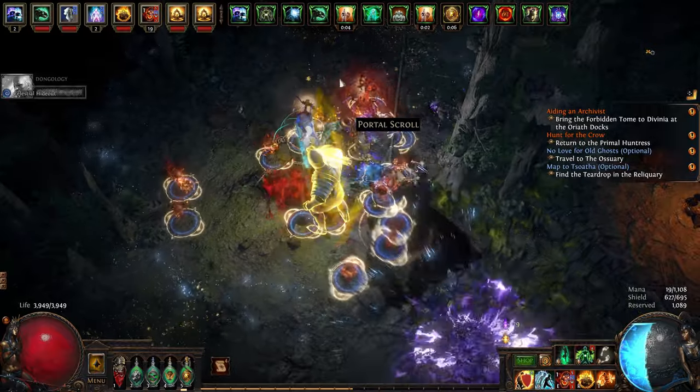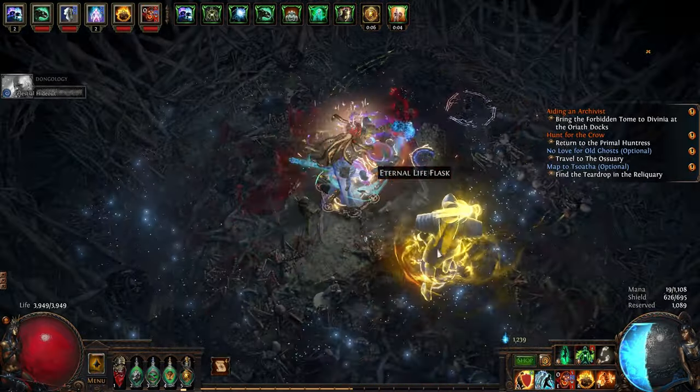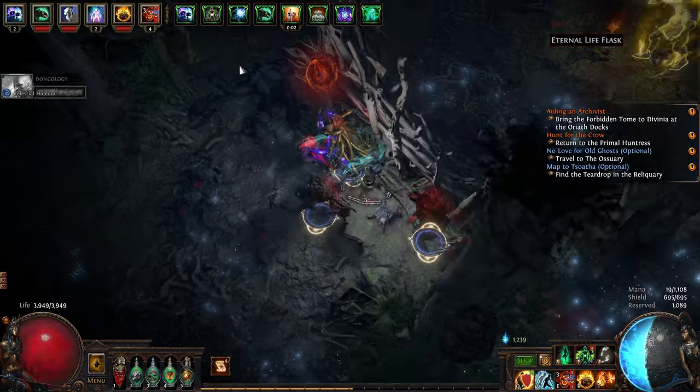With that being said, here's what the arena looks like for the Black Morrigan. It sort of looks like a bird's nest or something — I'm not really sure, but you should keep a lookout for it. It's really up to luck, so good luck finding it.